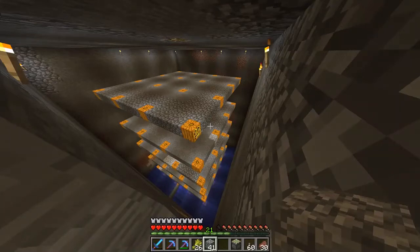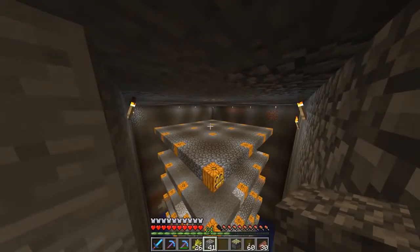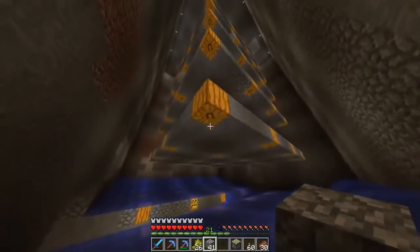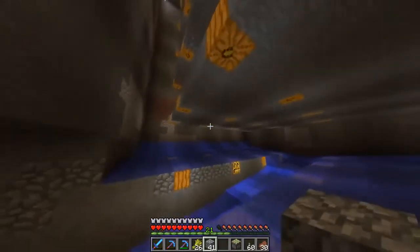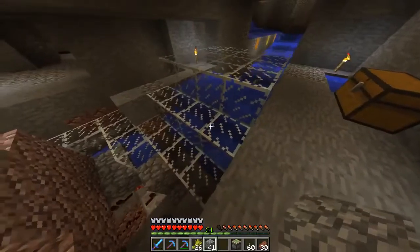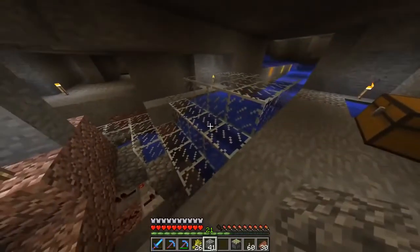To make a slime block, first you need slime balls. You can get them from a swamp biome with a light level of seven or less, where slimes will spawn and you can kill them. Alternatively, you can create a slime farm like this one — it works below level 40, needs to be in a specific chunk where slimes spawn, and it will drown them to collect slimes automatically.